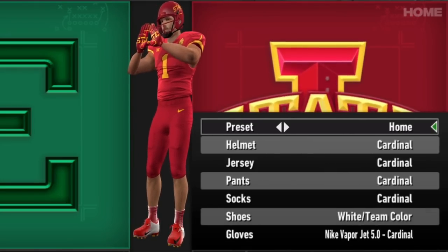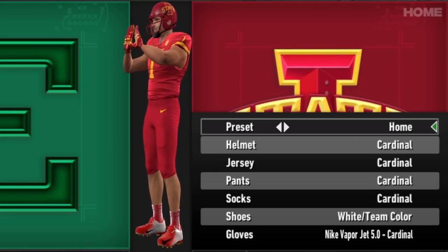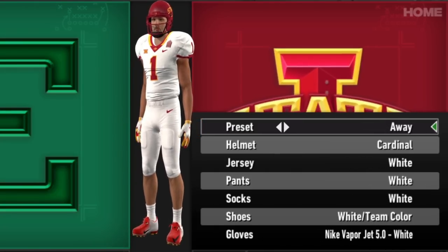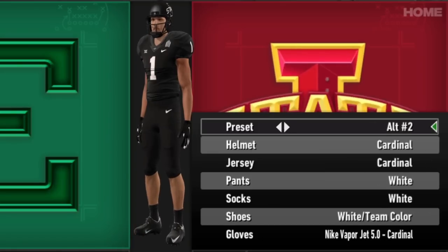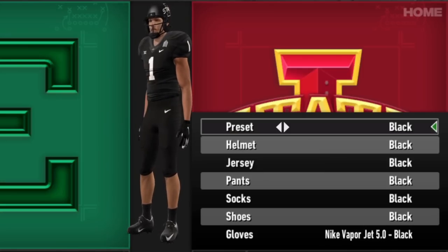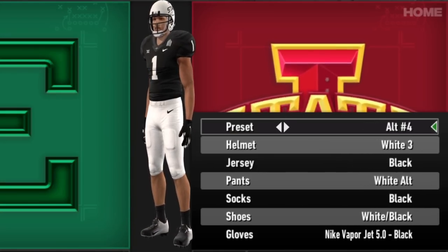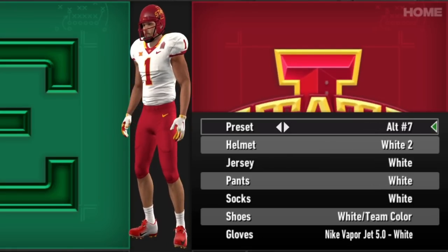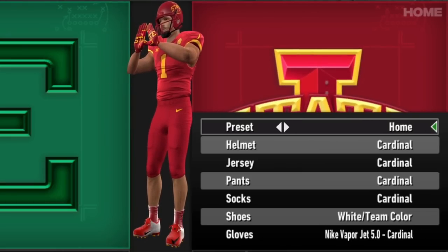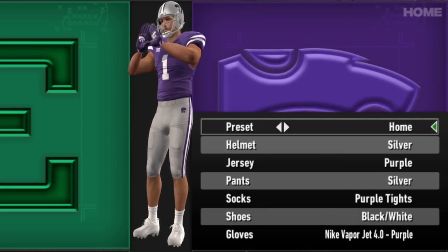Iowa State and the Cyclones are up next. The red and yellow color scheme reminds me of the high school team in Smallville for some reason. Anyway, they've got some fun ones — I like the black look and the alternates. We're getting up into high numbers — can we get double digit alternates? That's a beautiful sight to see. Lots of options for Iowa State fans.